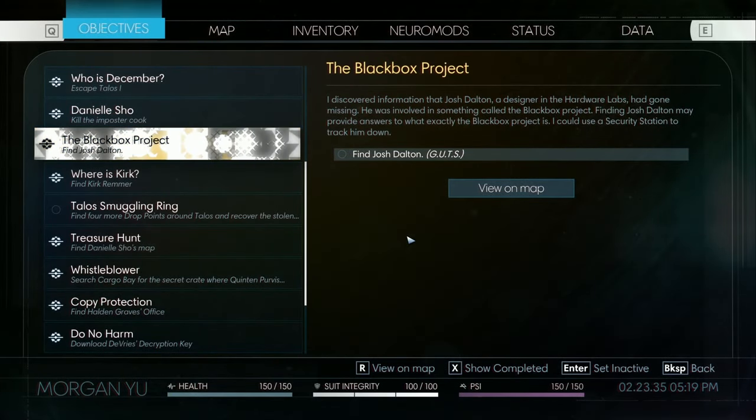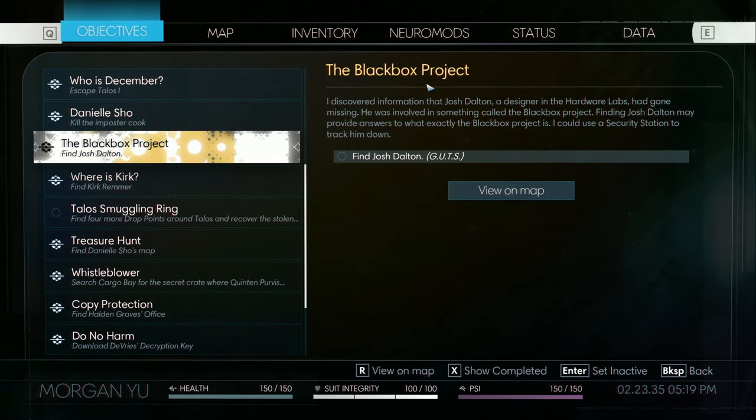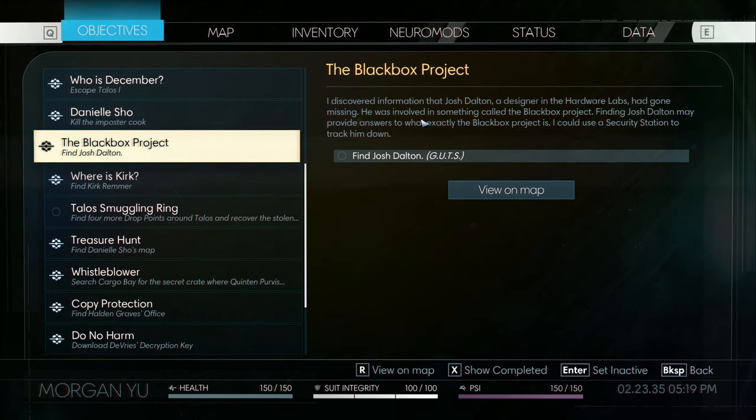Hey everyone, this is going to be a quick guide on where to find Joll Stotten's body for the Black Box Project side quest in Prey 2017. They moved his body from its original location to make it easier to find, so if you're hunting or following other guides and you didn't find it, that would be why.